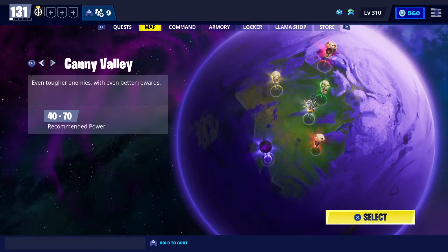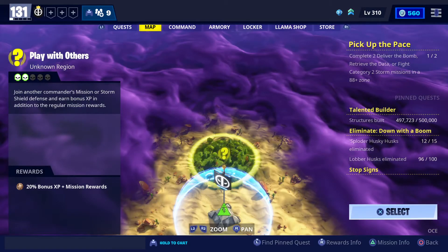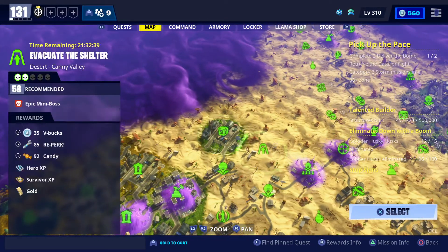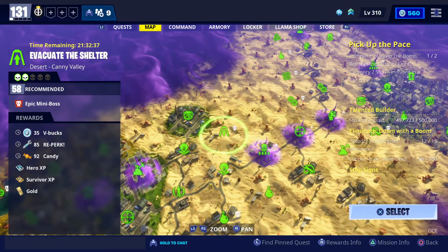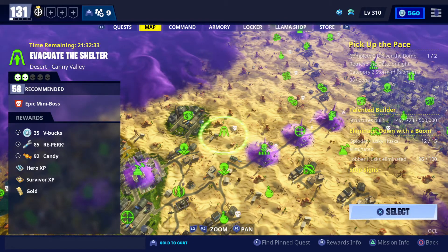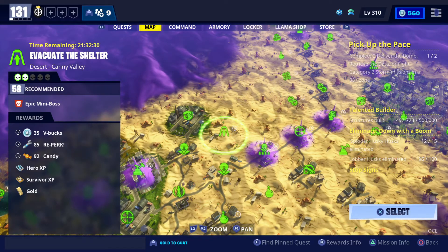After that we take a bit of a jump and we go into Candy Valley. We start here with an Evacuate the Shelter in the Desert. Once again you've got the V-Bucks, a bit of re-perk with that, some Candy, Hero and Survivor XP and a bit of gold.